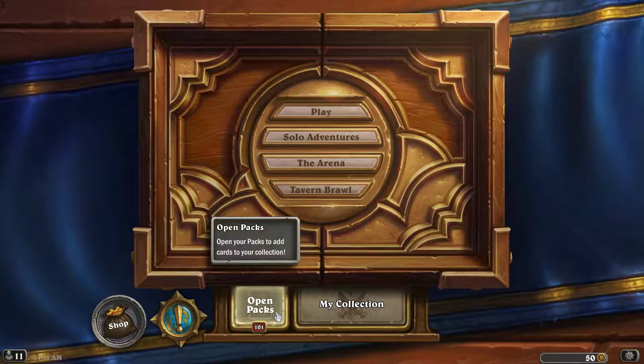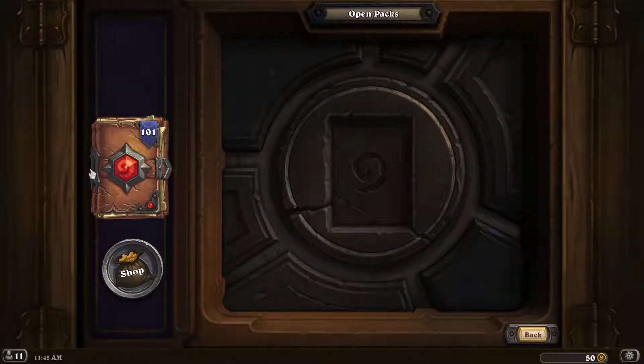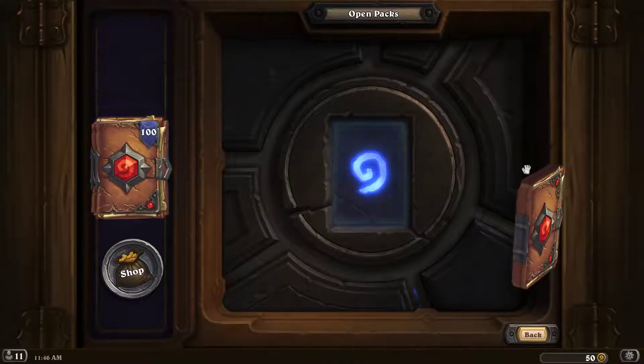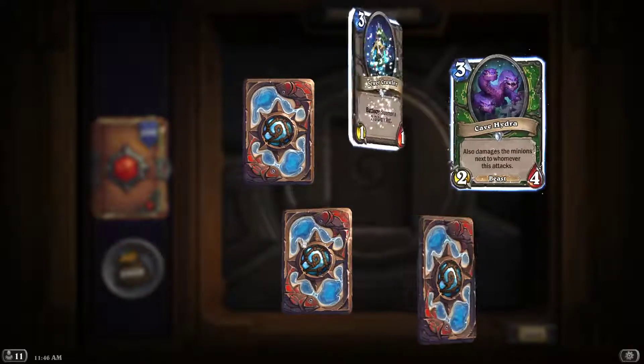For my free-to-play account I got the druid, which I actually wanted on my main account, but I'll take whatever I get. We have 101 packs — this is the pre-order — and then packs from tavern brawls. I just did some of the dungeon stuff, which by the way seems very cool. I got about four packs from that so far, with another quest to get 10 more. I'm only going to do the 101 now, plus I usually get the 60 extra pack bundle every expansion. Let's get going — I love brand new expansions and opening packs!